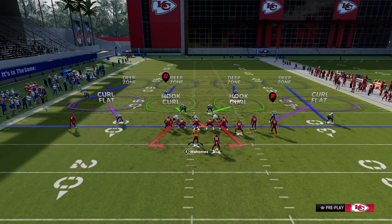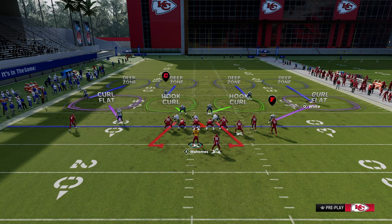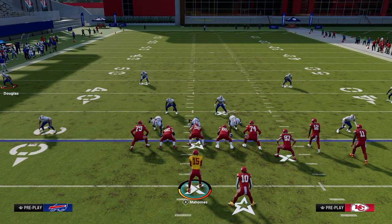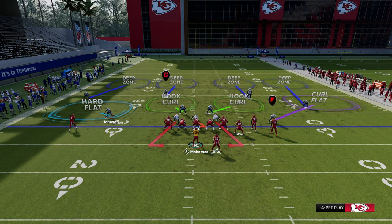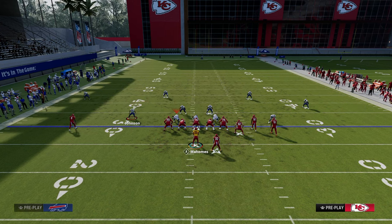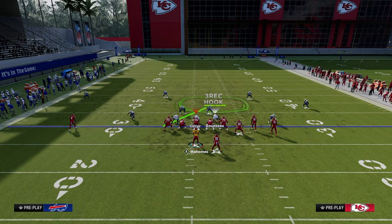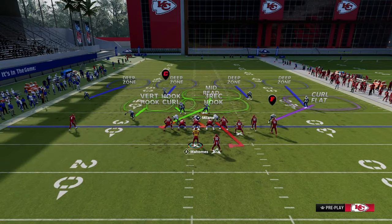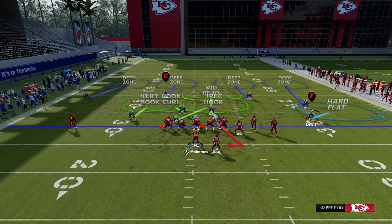You split the field directly in half — same thing on the other side between the hash marks and numbers, and then a defender playing outside the numbers and deep. Underneath, there are five key areas: the hard flat, which is basically the numbers to the sideline and about five yards and less; the vertical hook area, which is from the numbers to the hash mark around that five-yard mark; and the hook curl area, which is directly over the center. The same thing is true on the right side — hook curl, mid read, vert hook from the hash mark to the numbers, and hard flat from the numbers outside.